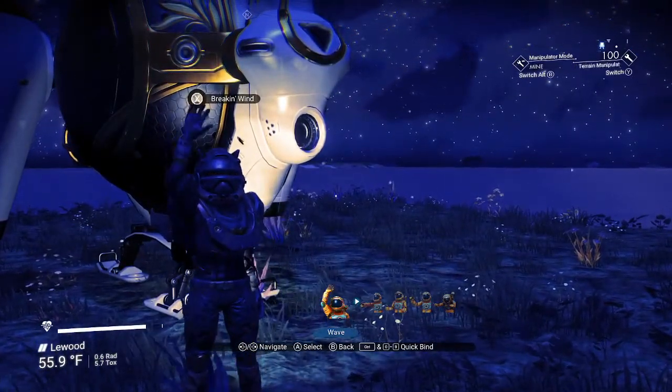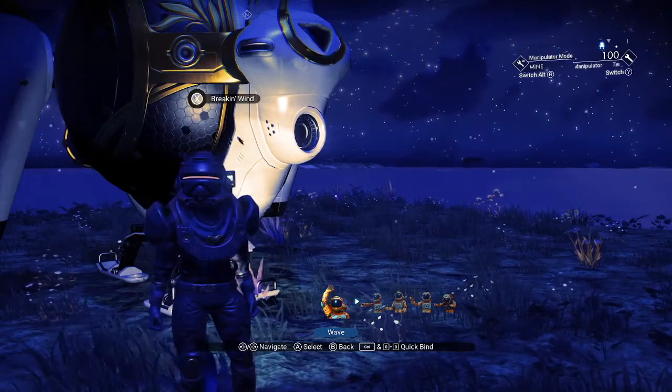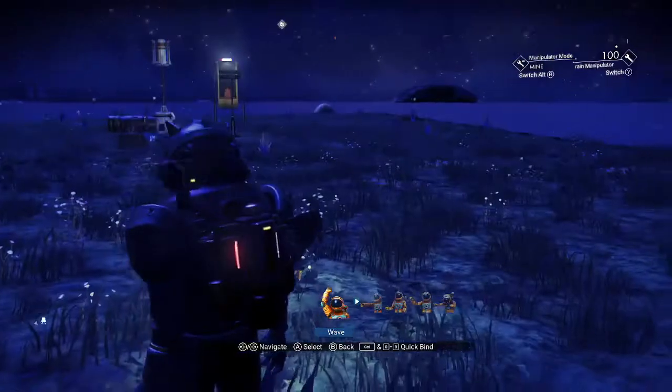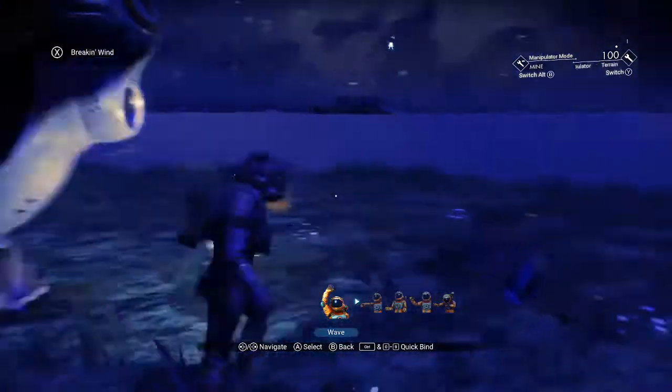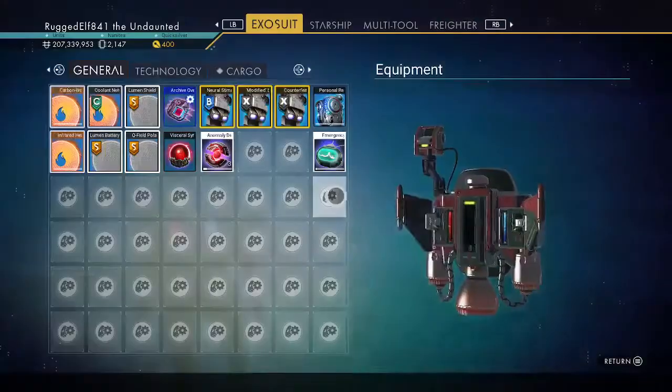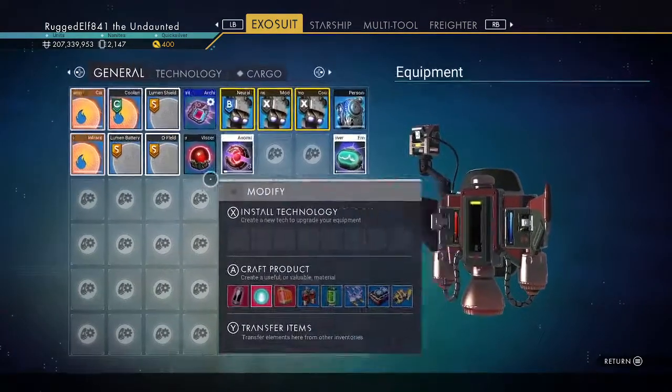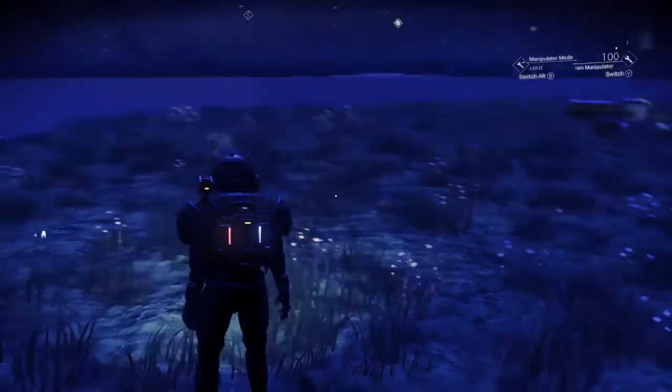How's it going everybody, this is Rugged Elf and tonight I am still working on my fourth expedition. I am trying to find the archive override implant ocean components that I am looking for.